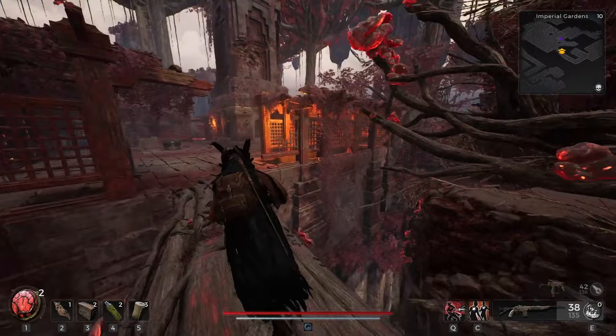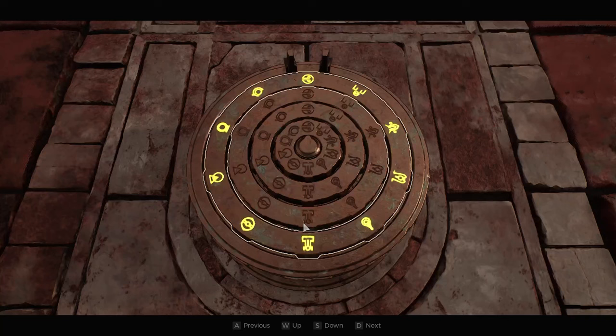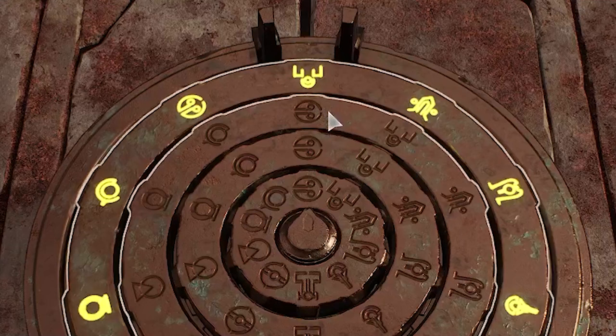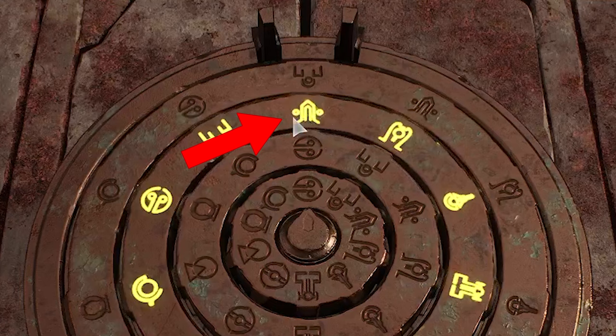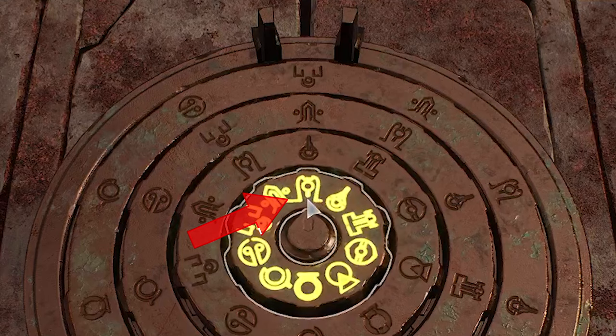I do think the puzzle might be the same for everybody, so go ahead and input this combination. For the very first one, we're using this smiley face looking thing. Then we're using the rocket with the two balls on the side. Then this thing here that looks like it's from Pokemon Go. And then this symbol here right in the middle that kind of looks like a spider jar thing.